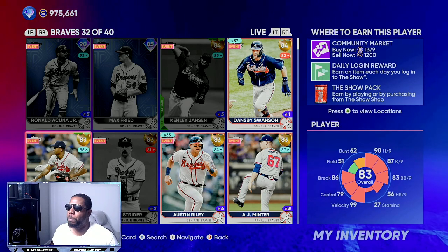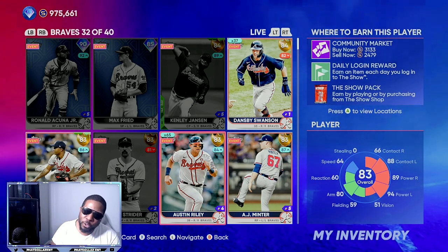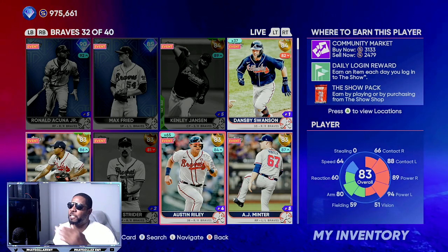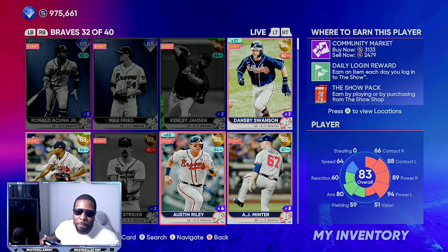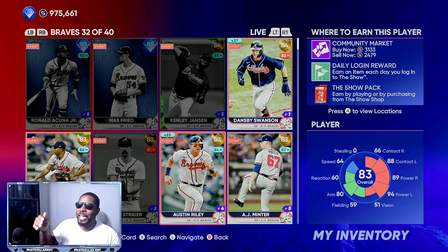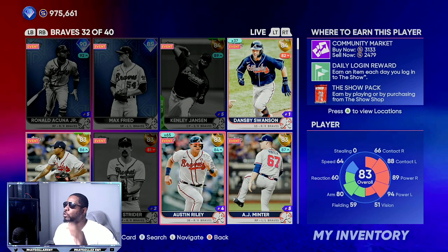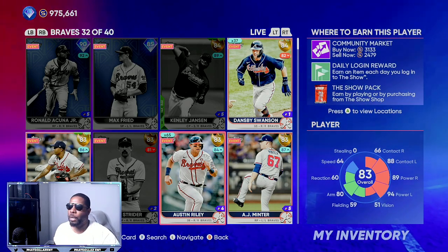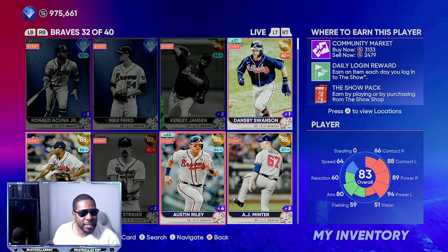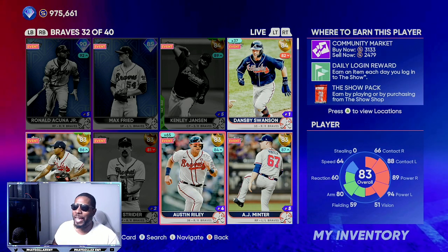The perfect example of that would be 83 overall Austin Riley. If you were getting him at the last roster update, he was very, very cheap — you were able to get him for 1,600 to 1,800 stubs. I have 65 of them saved up. You buy them, you forget about them, leave them in your binder. When roster update week is coming — like right now, Monday, Tuesday, Wednesday, Thursday — you can sell them off the hype. He's going for over 3,000 stubs. If you paid 1,200 to 1,800 stubs, you are making 1,200 to 1,500 profit. 65 times 1,200 — put it in your calculator and your stubs start to add up.